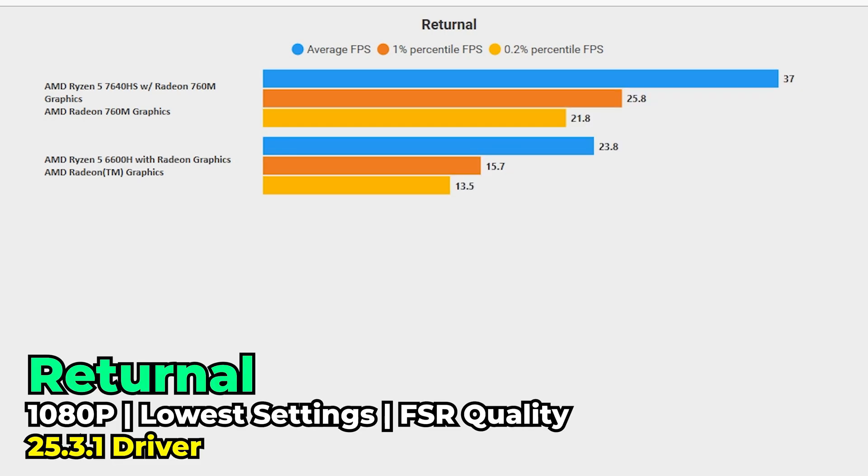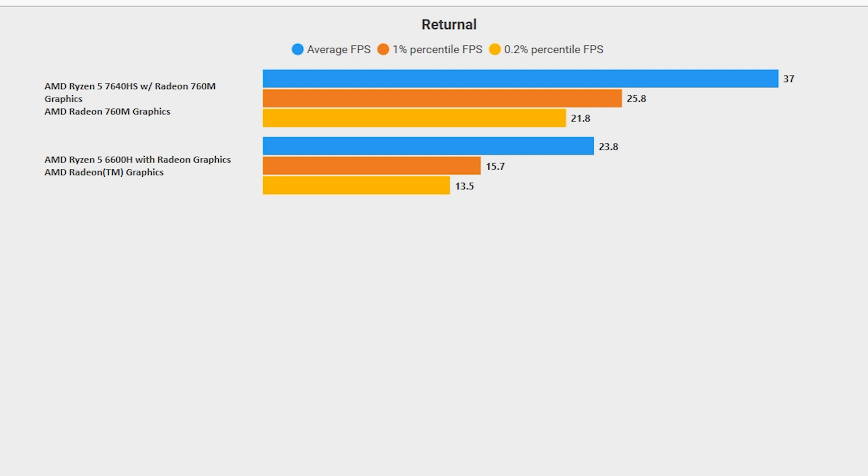The next game is one that destroys pretty much any system I've tried to run it on — Returnal. At the lowest in-game graphics settings using FSR at the quality preset, both systems ended up giving a pretty bad result. Though there is a substantial difference between the two, it's not going from unplayable to playable — both are going to be pretty bad. That said, there is still a 55.5% increase in performance for the FPS average, and the 1% lows see a 64.3% increase. There are massive gains here, but it's still not pushing into territory I would consider truly playable.